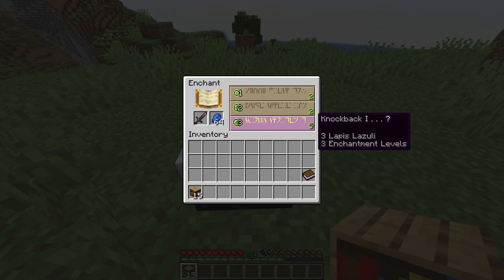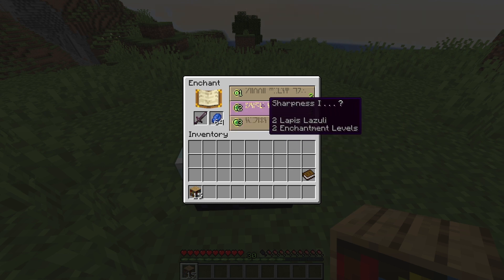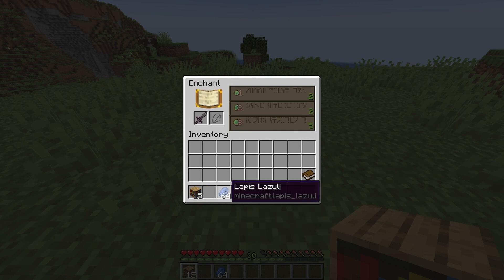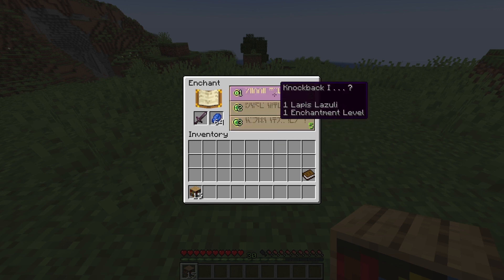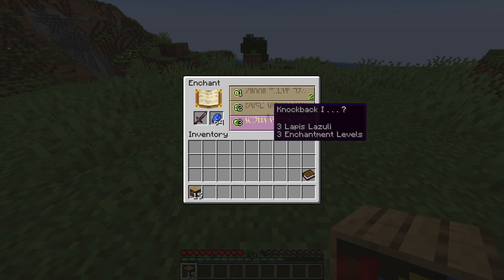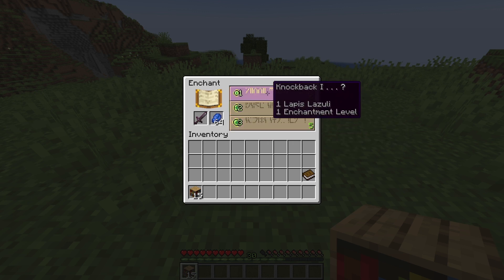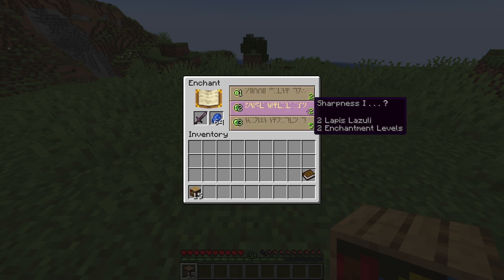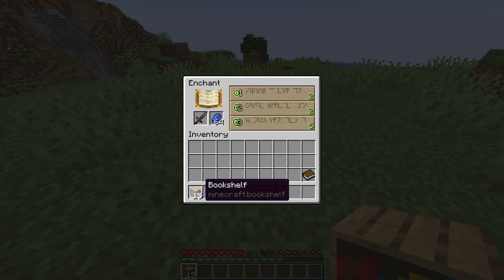So this is the highest one — it is a five level enchantment. This will give us knockback one or sharpness one. You see how there's a question mark after the enchantment — so in higher level enchantments that you'll get, you have a chance of getting more than one enchantment. But to make these levels higher, we need bookshelves, and we're going to place them around the enchanting table.